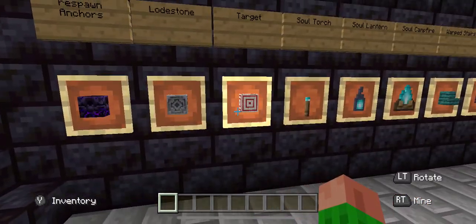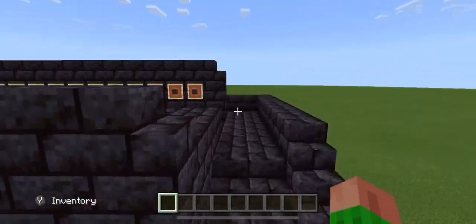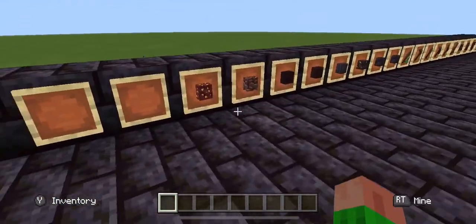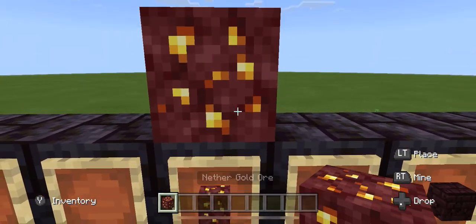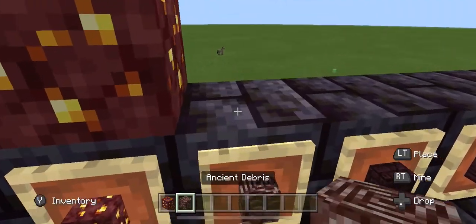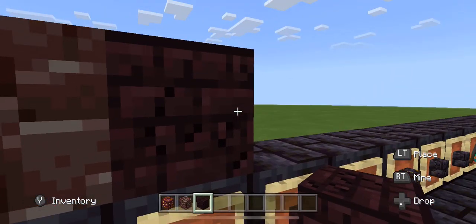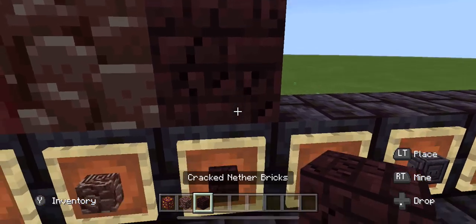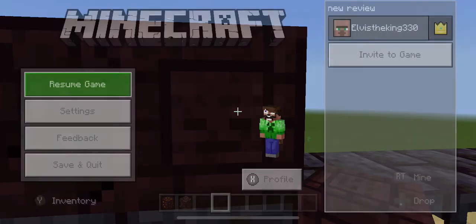Some of these blocks do have uses, not most of them. If we come up here, we got some actually cool stuff. We got a nether orb, ancient debris, whatever this is, cracked nether brick.